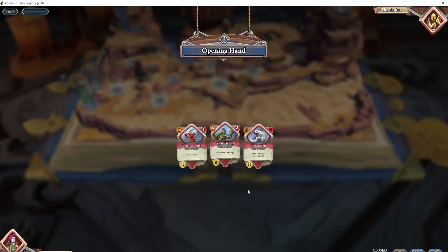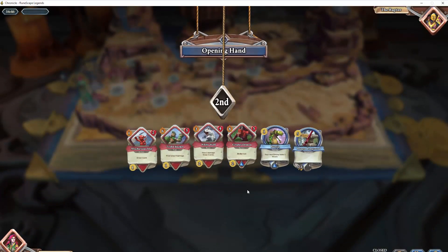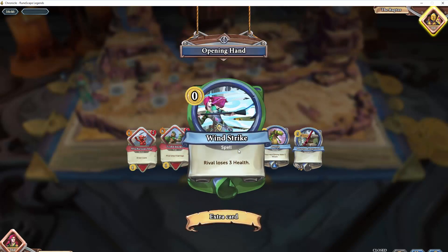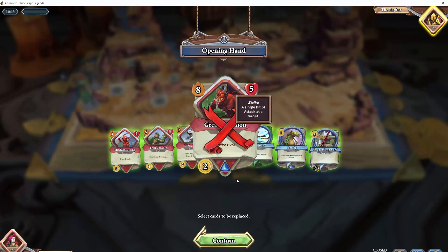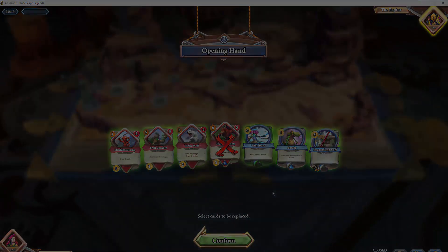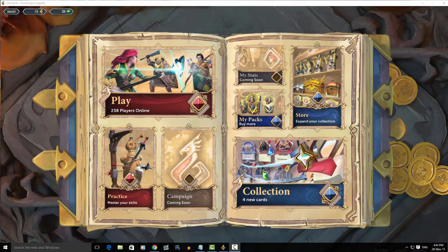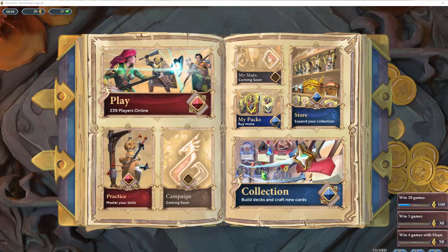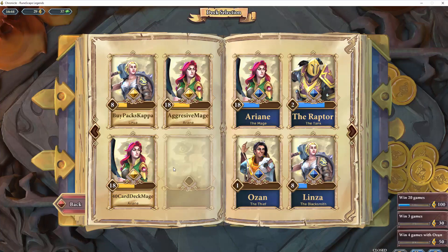You will notice that whoever goes second in a match will receive an additional card. And with the stats that have been released so far, you are 0.9% more likely to win if you go second. Straight away, some people might find it boring, but completing the practice mode against the AI is actually a very useful thing to do when you first play this game. This is something which I didn't do and I regret.